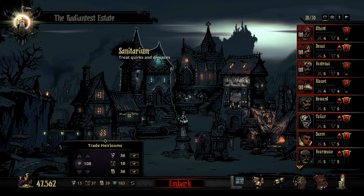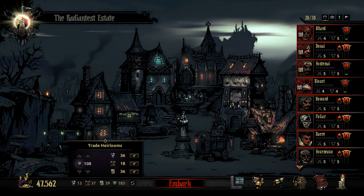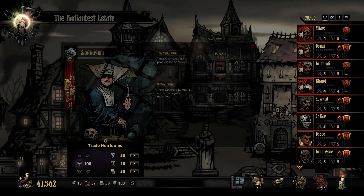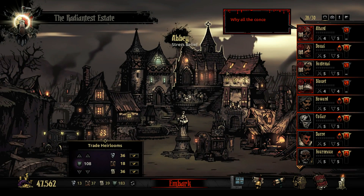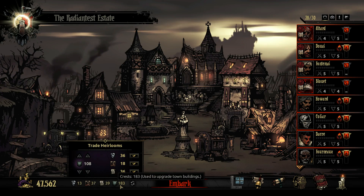Hey everybody, HMV here playing more Darkest Dungeon. I'm deciding whether or not I want to trade 108 crests for portraits — specifically to get 55 portraits to unlock the next upgrade. After that I want busts, and then deeds. We tend to get tons more crests than anything else.